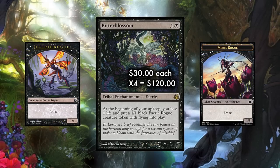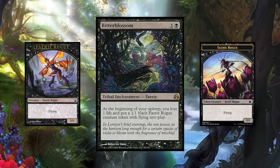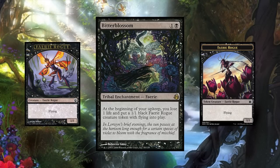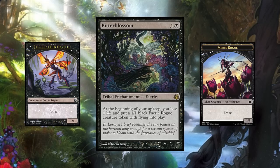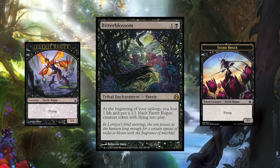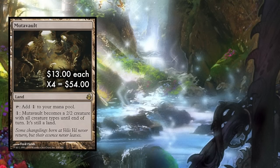Board wipe isn't scary when you regrow your fairy swarm in a matter of turns. You have chump blockers for days, so unless your opponents are packing trample, they aren't going to be able to punch through. Bitterblossom was banned from the start of Modern due to fears it would be overwhelmingly powerful, but a few years back it was set loose to wreak havoc and mischief — and you are going to love being on the sending end of that. The deck also runs a playset of Mutavaults, which when activated are fairies as well, among every other creature type.